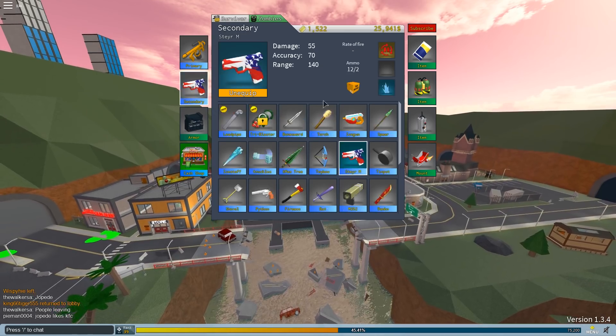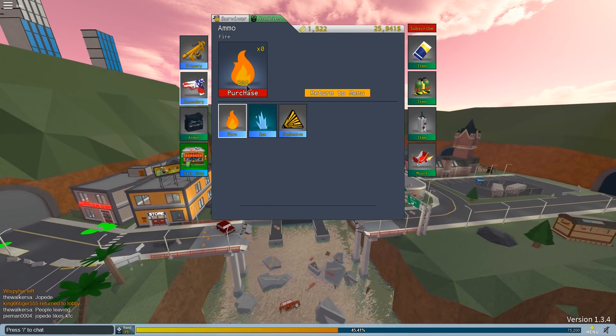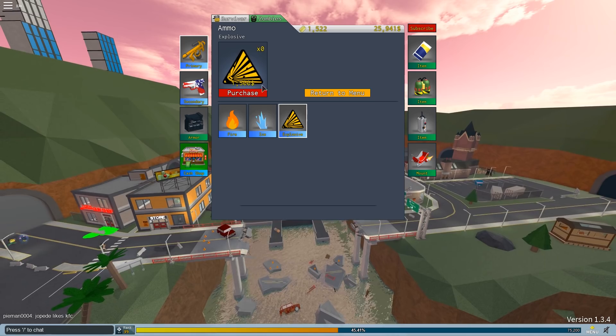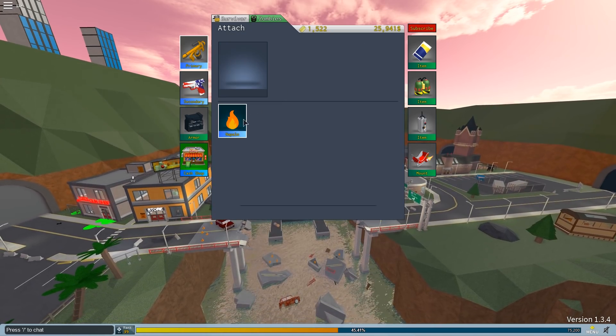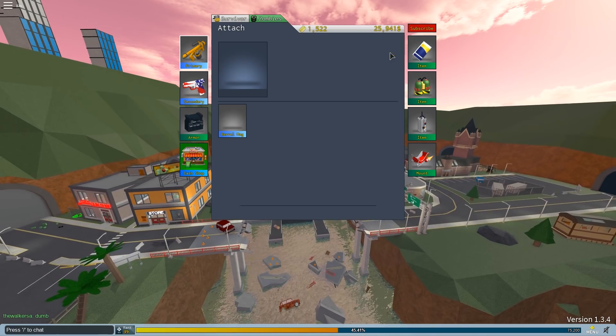Every single gun, if you add different types of bullets, the price depends on the gun. If you try to buy explosive bullets for the minigun it's $1,500, but for the Stair-M it's only $175. Now I'm going to review the napalm — and there's also a drum mag for the M16.